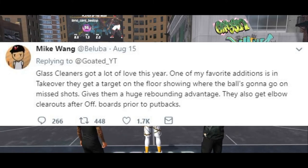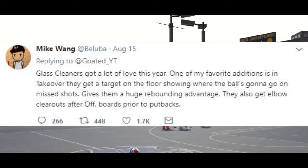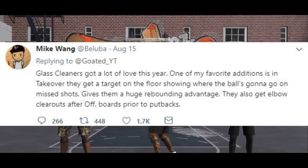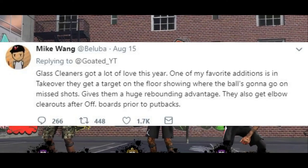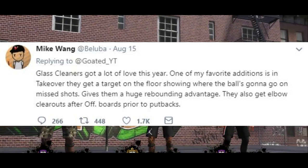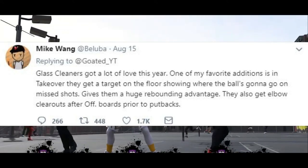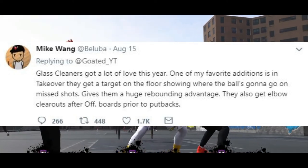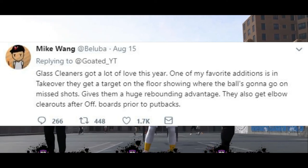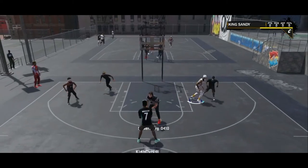Glass cleaners — this is going to be amazing. When a shot breaks, the glass cleaner can see where the ball is going to land. It doesn't necessarily suggest where to go; if the ball is about to bounce to the three-point line, you can relay that to a teammate to stay there. Even when the ball gets stuck on the rim and you don't know where it's going, the glass cleaner is going to be able to know with this takeover badge. They also get elbow clear-offs after boards for putbacks.